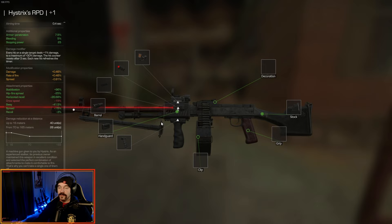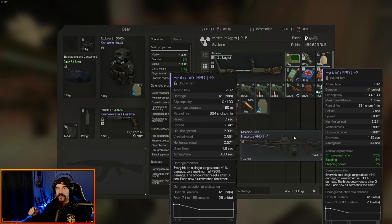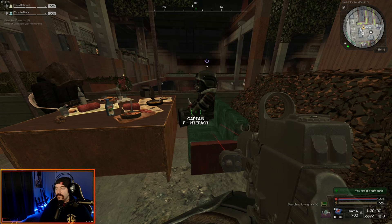The quest line has the option of getting a different weapon, which is another RPD, but this one is far superior to it. I would not recommend choosing different options than I do because I'm going for this one. I have a feeling if you go for the other one, you're going to regret it. I will put a screenshot of the stats on the other one up alongside this one so that you can see the difference. But if we're being honest, I would definitely say go for the Hystrix's RPD. So with that said, let's get into the video and I will show you step by step where to go and how to get the quest done.